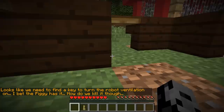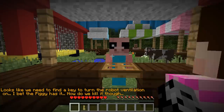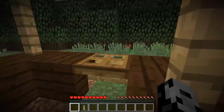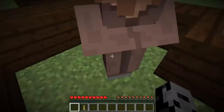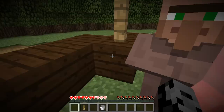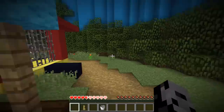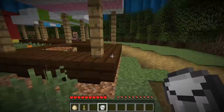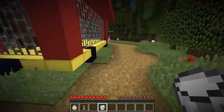We need to head up here for the final challenge — it looks like we need to find a key to turn the robot ventilation on. I bet Piggy has it. How do we kill it though? We need to find a weapon or something. The villager gives us a bucket. I got the bucket! He will give us a cake breaker. I found sugar — I think we need that to make the cake. We're baking a cake! There's a cow — or is it a bull?